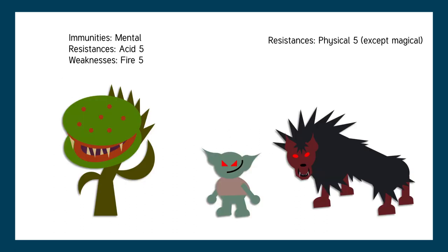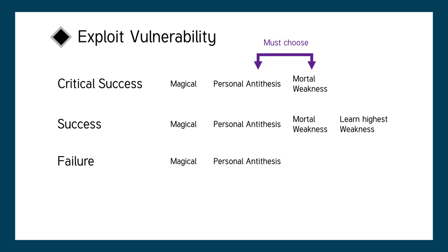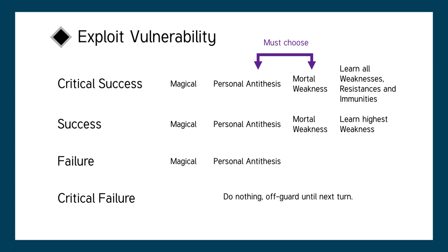There are a lot of creatures, like the barghest, that have resistance to non-magical attacks. Exploit vulnerability also makes the thaumaturge's attacks magical against the exploited creature, bypassing that defense. On a success or higher, you can choose between exploiting a creature's mortal weakness or their personal antithesis. If your exploit vulnerability gets a success or higher, you also learn the target's highest weakness. On a critical success, you learn all their weaknesses, resistances, immunities, and other unusual defenses. On a critical failure, you spend so much time trying to figure out what trinket to use that you're off guard until your next turn.